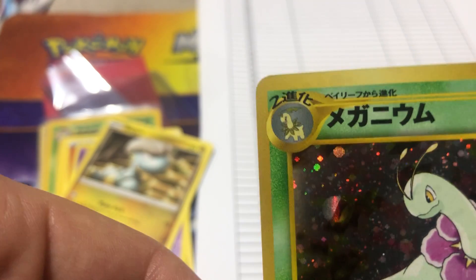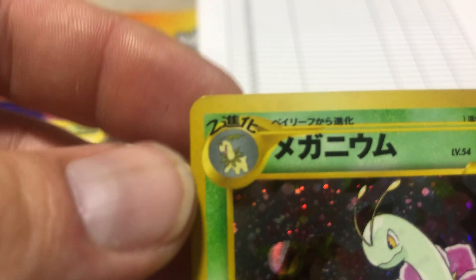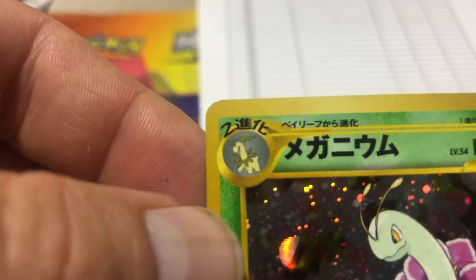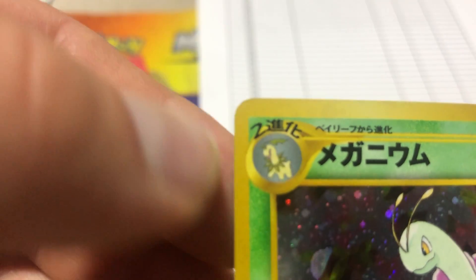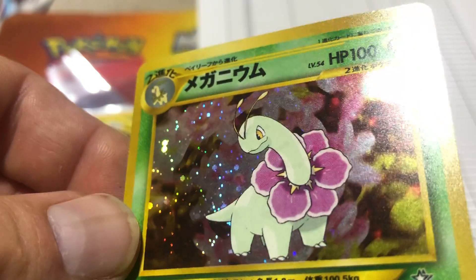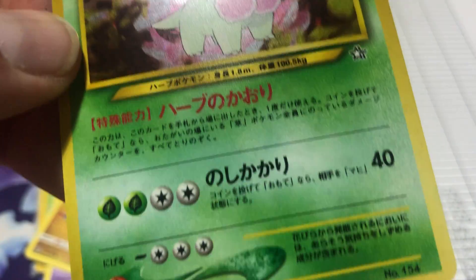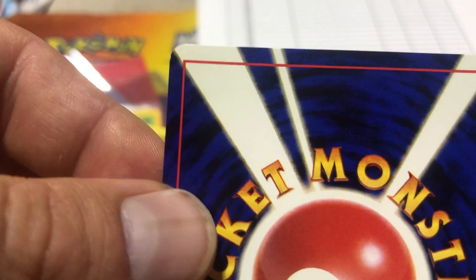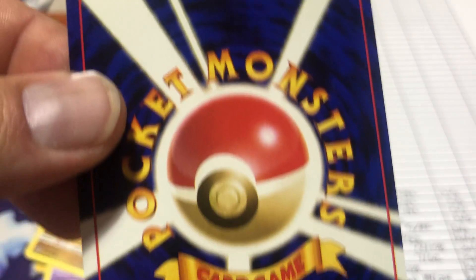I can't really tell if there's a nick. PSA 10 is really the only thing that's going to make it worth it. The PSA criteria for a 10 says perfectly cut corners, so this probably won't be a 10 - it's not really a nick but not a perfect corner either. However, the holo foil is perfect from what I can tell - no whiting or silvering on the front. Japanese cards are usually played less than American ones, and Japanese collectors typically protect them better even as kids. There is a little whiting there though, so this will not be a 10.